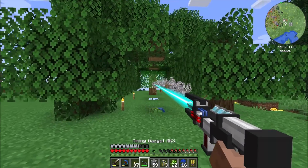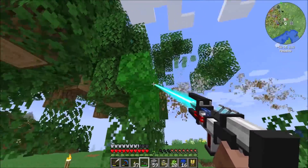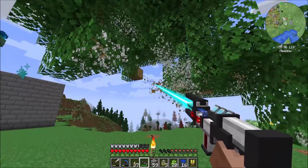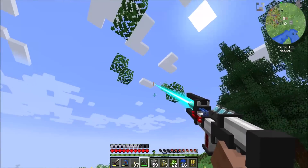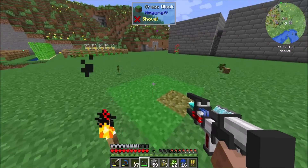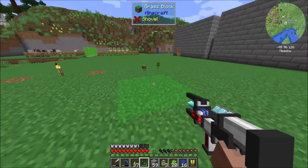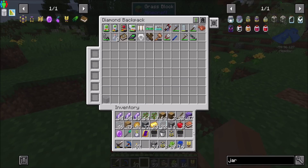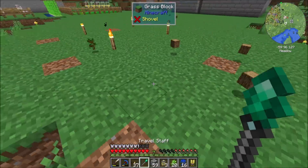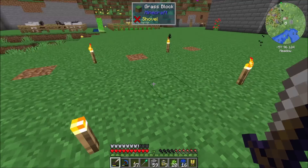I'm going to clear out all the existing trees here with the mining gadget. My goodness, my inventory is already full. I haven't really done much with the things and stuff yet, but that's okay. I need a place to put excess junk. Regular tree growth should help, but also archwood tree growth should be really nice.